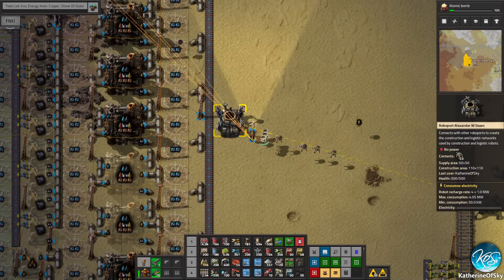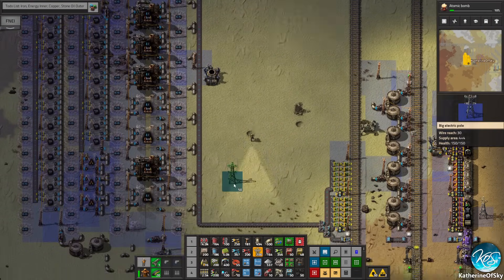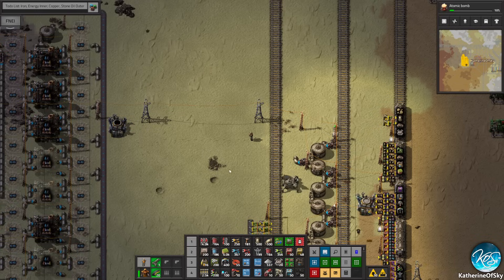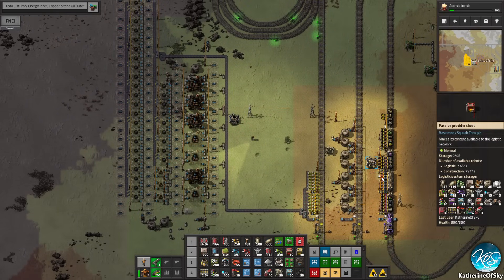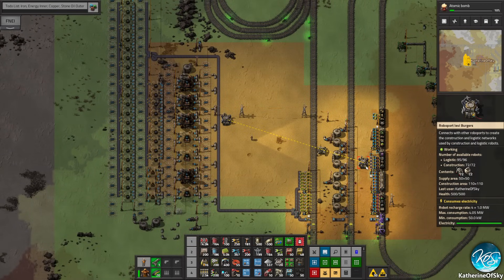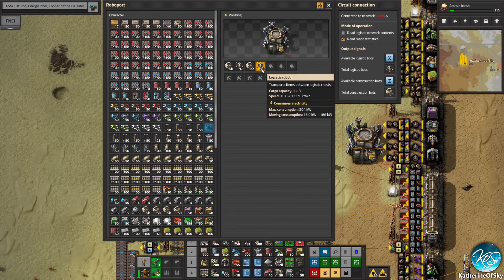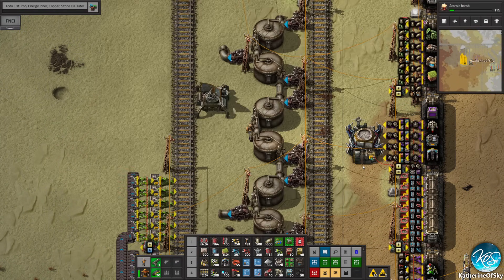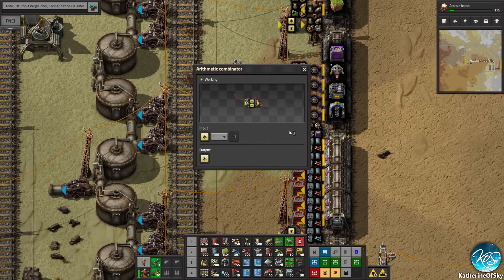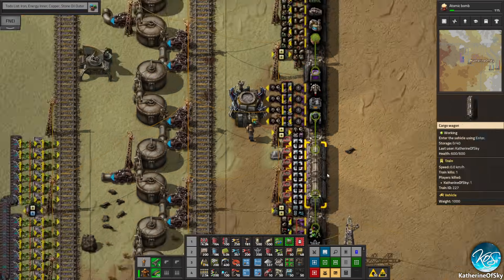So we're going to watch those pipes up ahead there. And oh my god, that fits. Look at how nicely that fits! Fantastic. So here we are placing stuff. What we didn't put in is Robo ports, so I'm going to do that now. Does one cover the entire thing? It does actually, look at that - how nice. Let's add power here. So now I'm going to get power lines going across. So now we can get robots actually making this place work.